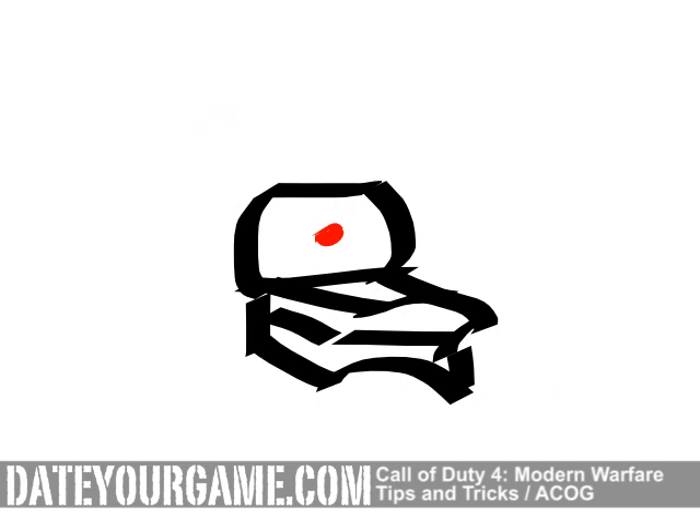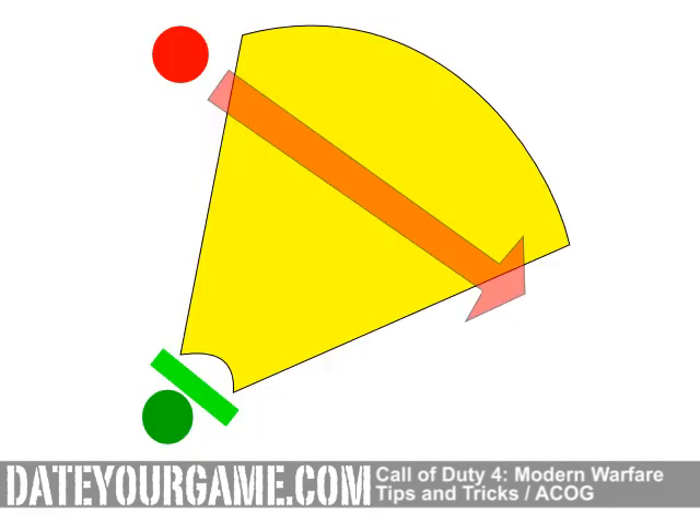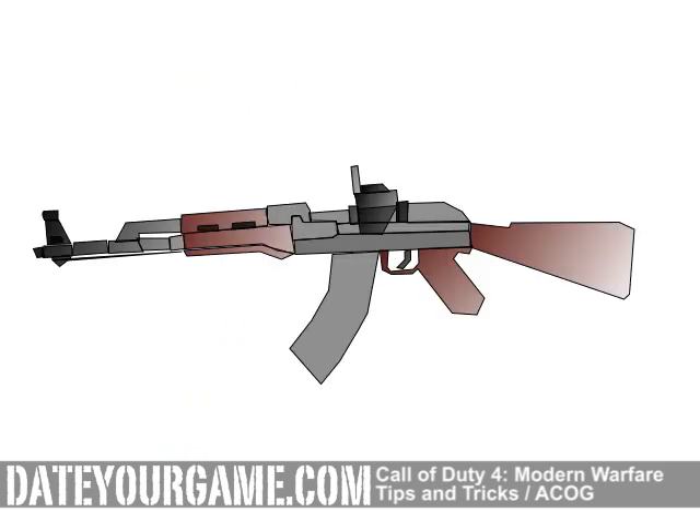For a more offensive style, we recommend the use of the red dot sight. In general, the ACOG isn't a very popular add-on, since those that adopt a defensive stance tend to prefer a sniper rifle over an assault rifle with the ACOG.